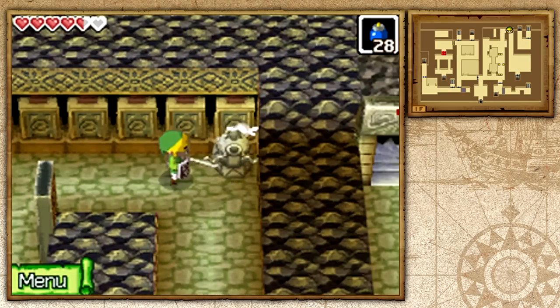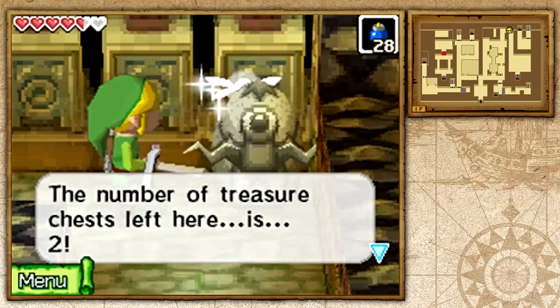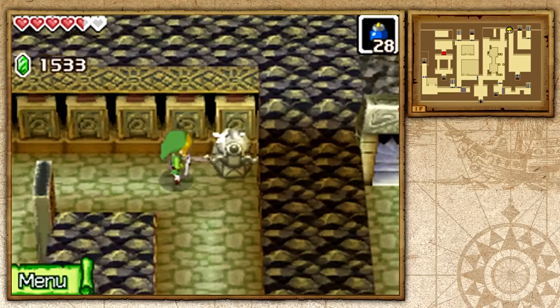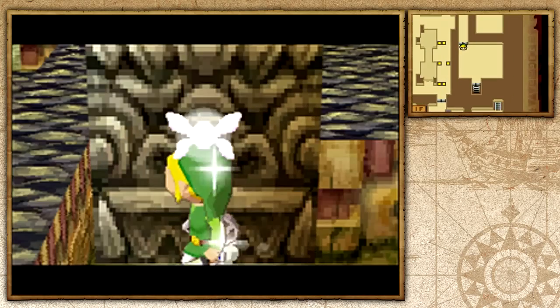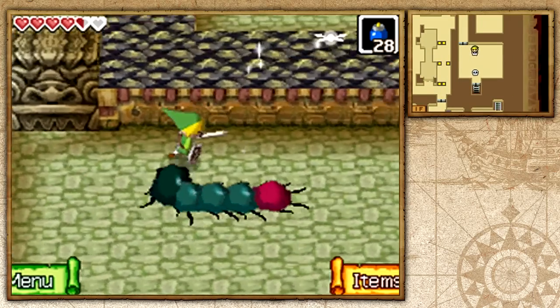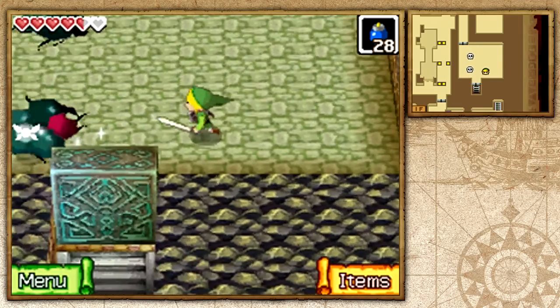Let's go ahead and hit this Gossip Stone and see how many chests are in this room. There are only two in this room. We can pay 20 rupees to see exactly where they are, but I think I'll be able to find them. I'm just going to leave this Gossip Stone — I'm not really willing to pay 20 rupees. I'll be sure to look through every nook and cranny to find those chests. Let's go ahead and kill these enemies.